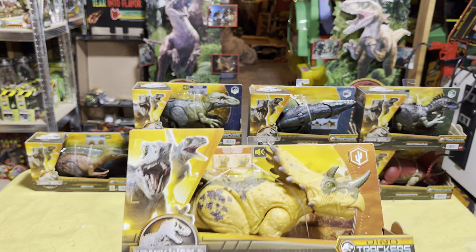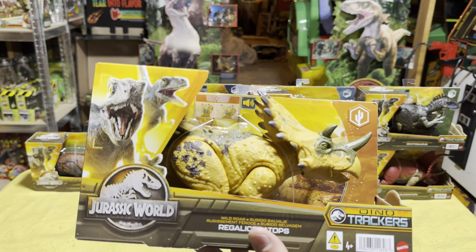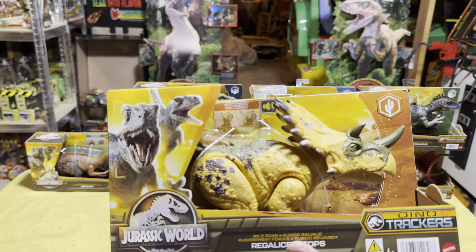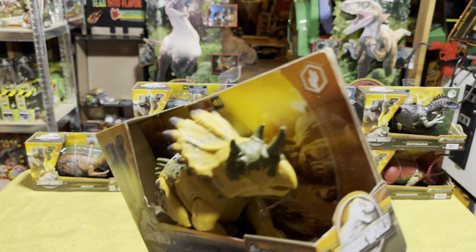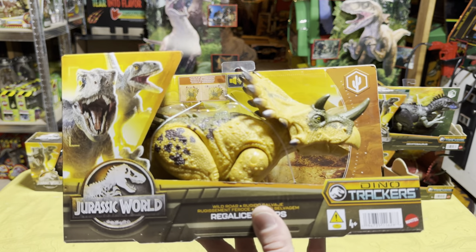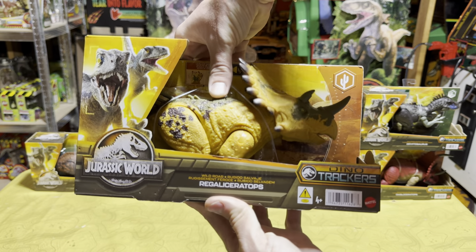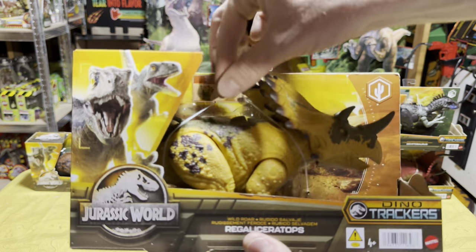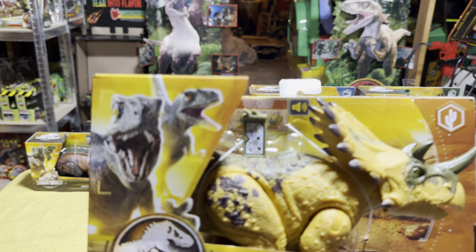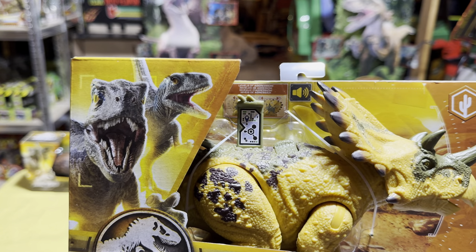The last dinosaur from the Wild Roar line is the Regalceratops, and this one may be my favorite out of the four from Wave 2. I like its name, that yellow color, its horns and crest — it looks really really nice. Action feature is very cool, and let's get that scan code.